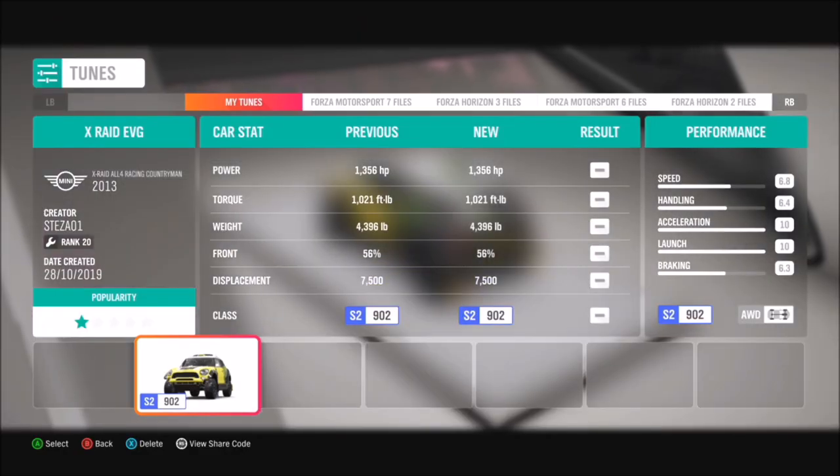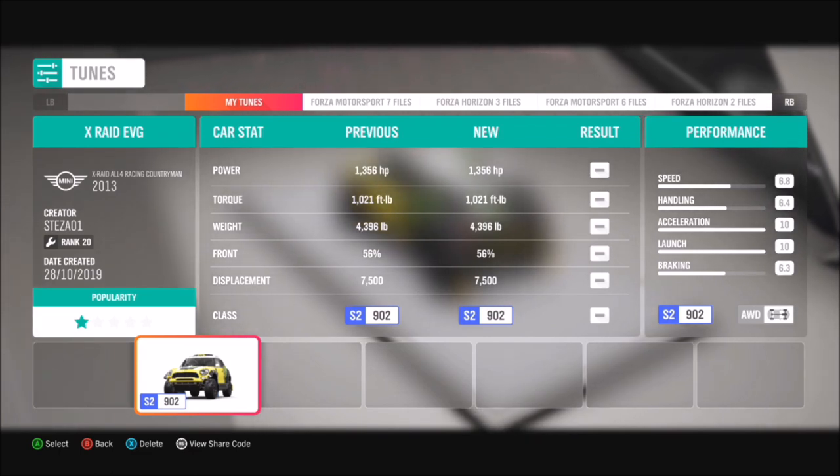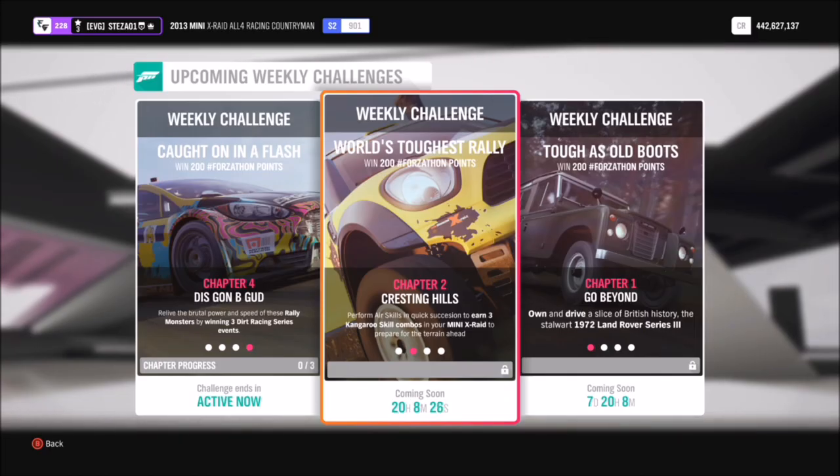I have provided a tune for you guys if you wish to use it. It's called X-Raid EVG and the share code is 694 439 239. That's available for everyone to use and should hopefully help you complete the challenges a bit faster.